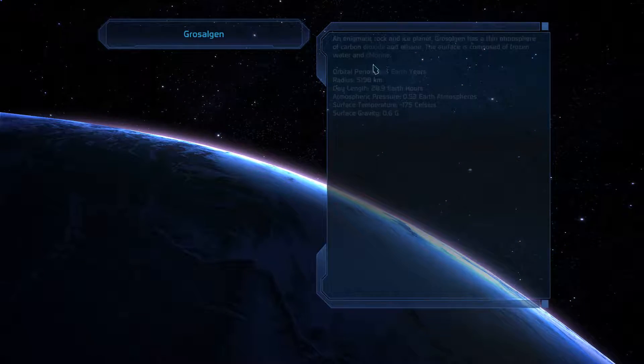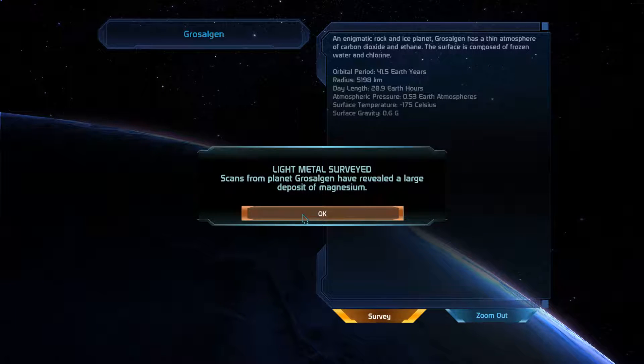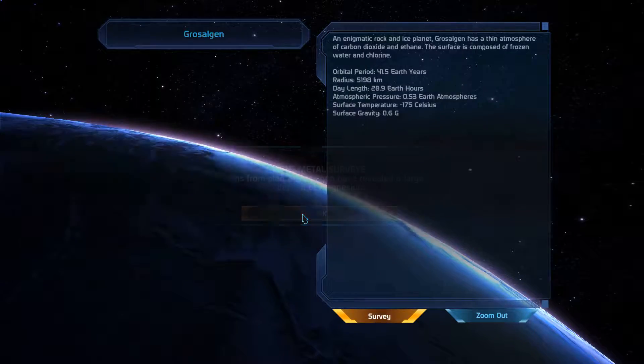Grosalgan. An enigmatic rock and ice planet, Grosalgan has a thin atmosphere of carbon dioxide and ethane. The surface is composed of frozen water and chlorine. Orbital period 41.5 Earth years. Radius is decent. Pressure is halfway decent also. Quite cold, low gravity. Scans from planet Grosalgan have revealed a large deposit of magnesium.